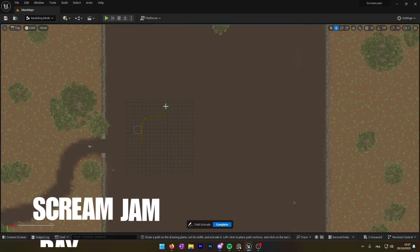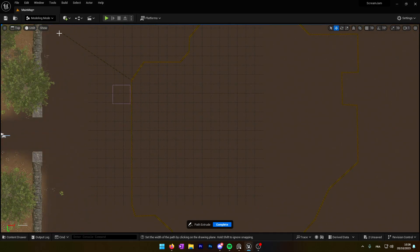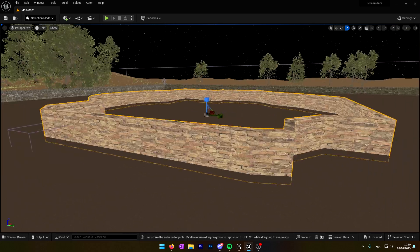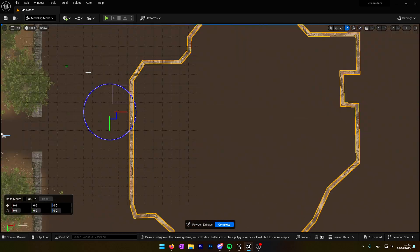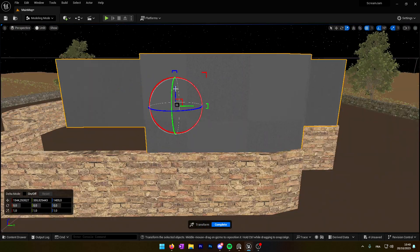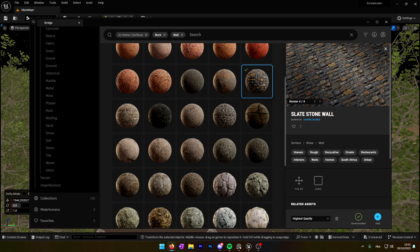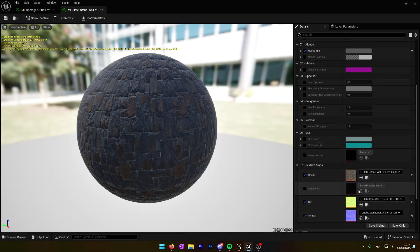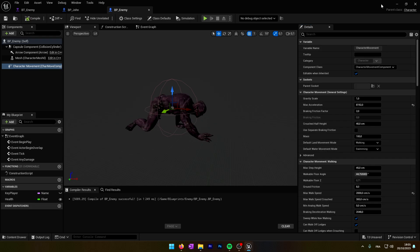I figured out that we can use modeling tools to create shapes and make the house — we'll try to use it and it will make our life way easier. Now that we have the shape of the house, our character has a gun but has nothing to shoot at, so let's add an enemy.